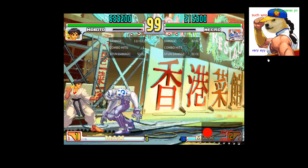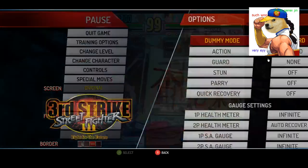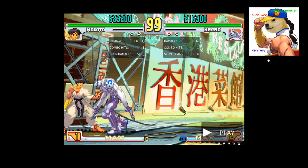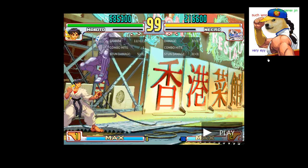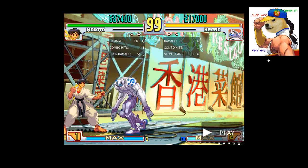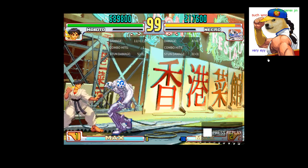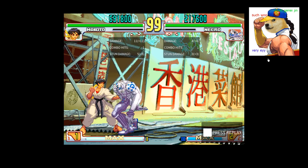If your opponent jumps back and then does this heavy kick, it's only going to give you one hit — not two. So what happens when you parry this? When you parry, the second hit happens. So you can't actually punish this with DP. But you can reset them. You can't EX DP it either. So you have to be aware of whether your opponent jumps back, jumps neutral, or jumps forward.